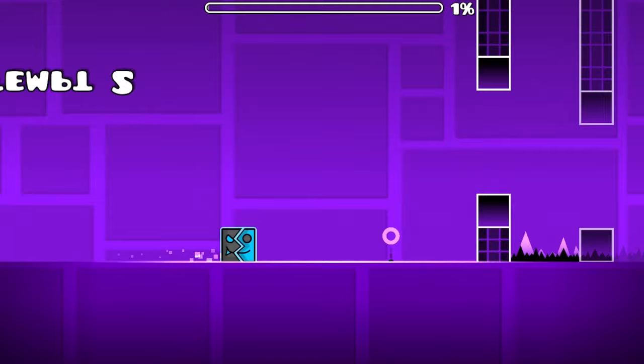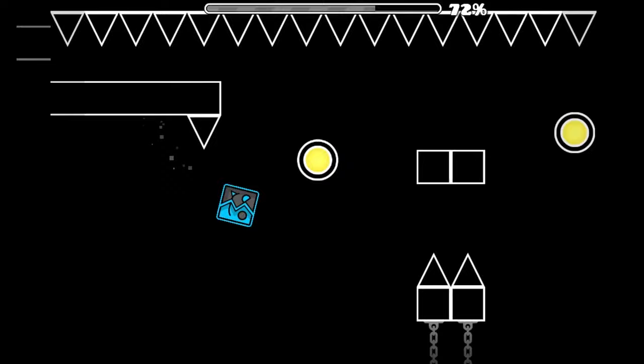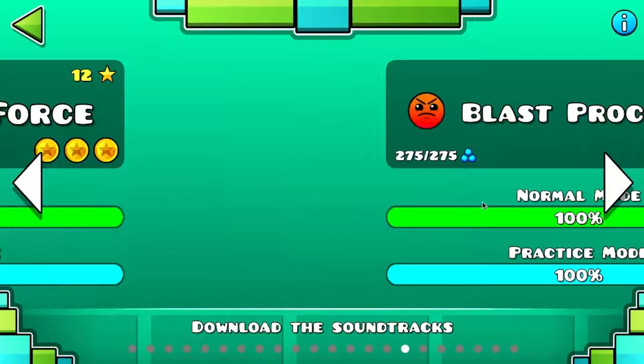The sixth easiest level is Jumper. The reason I put this before Can't Let Go is because it doesn't have tricky timings like Can't Let Go. The seventh easiest level is Can't Let Go. Can't Let Go is harder than Jumper because it has a hard upside-down part with many tricky timings. This part used to be insanely hard for me.